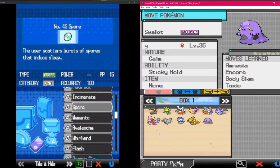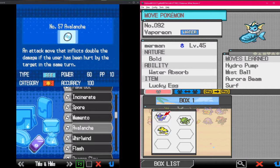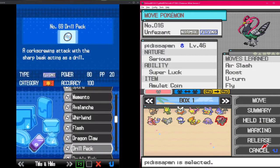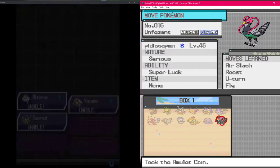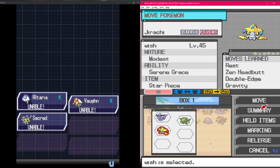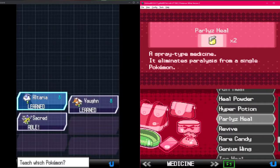Let's see if we got any moves for Jirachi. You can't learn it because it's non-gendered. Dragon Claw, Drill Peck, Leaf Blade, Aura Sphere - maybe yeah.